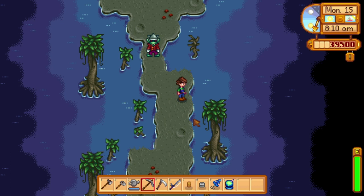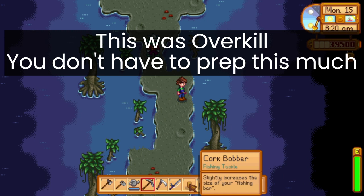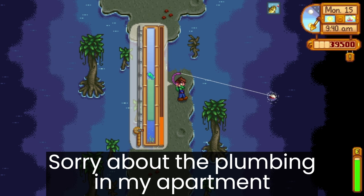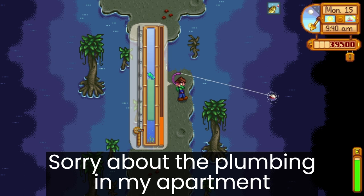I'm going to be eating seafoam pudding. As for bobbers, it's really up to you — using a trap bobber or a cork bobber will help you catch the fish, but using the quality bobber will help increase the quality of the fish. Whichever way you decide to go works perfectly fine. Maybe because I was all decked out with all these power-ups, but that actually wasn't very difficult.